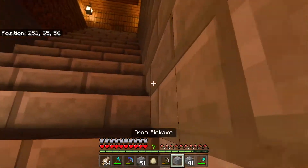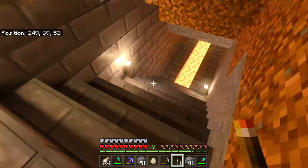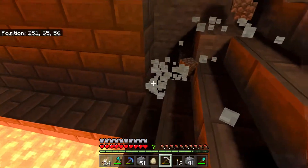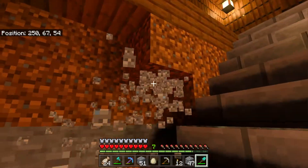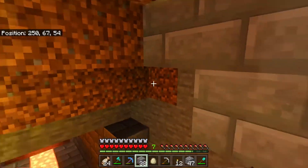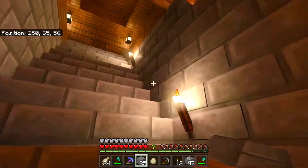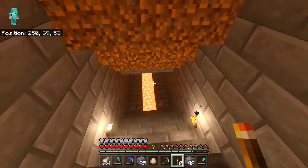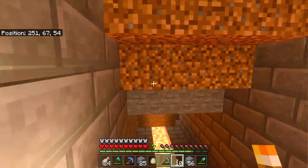Now we just gotta do this side. I'll go ahead and place some torches — one there, and one can go there. Then we'll do the same thing on the other side once we get the walls placed in. And once we're done with this, we'll have to switch to the shovel and get all this dirt out of the way. Then take out our stone bricks and fill it in just like the other side. And there we go — so now let's line up our torches. There's one there, and one there. The lighting just disappeared — that was weird.